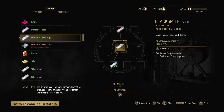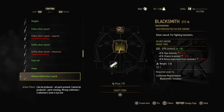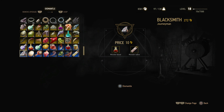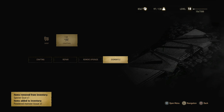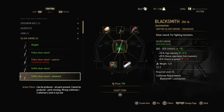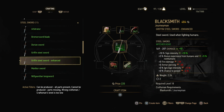Then we go back to the silver swords — we need the tongue and the monster tissue. Let's go to dismantling. Specter dust, there we go. I'm gonna use the drowner tongue to get a monster tongue, and then powdered monster tissue will come from here. There we go — that should enable us to craft them now. Enhanced Griffin Silver Sword — plus 5 extra sign intensity. And then the Griffin Steel Sword, which actually adds 10%.